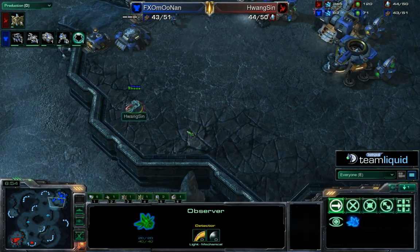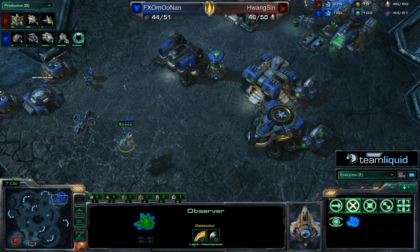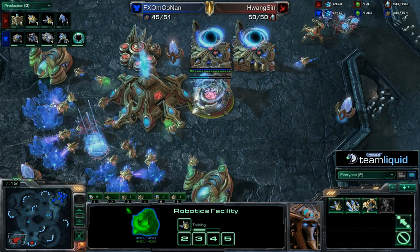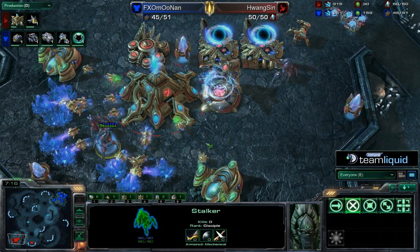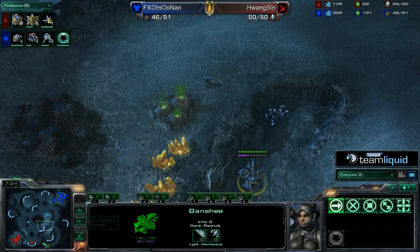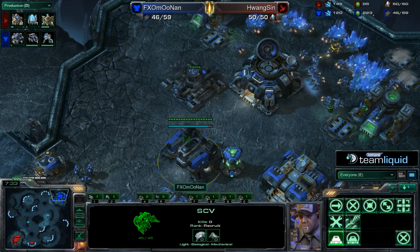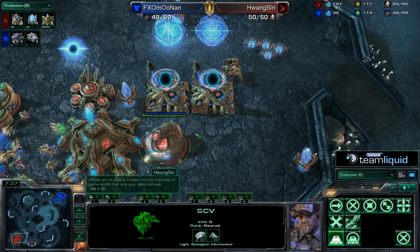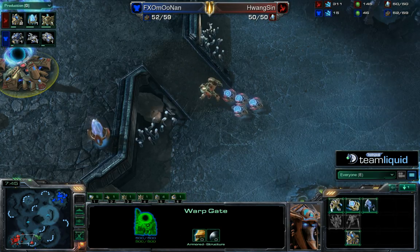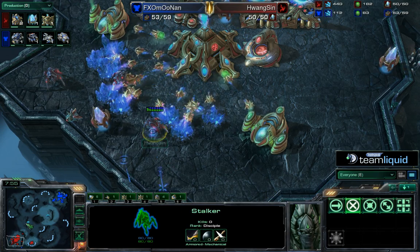It kind of works if you reach the Terran base when the observer scouts cloak and it's too late because you already have a cloaked banshee in your base, but now he easily has enough time to build a second observer. He's actually chronoboosting that out and rallying it back to his main mineral line, and warping stalkers into his main mineral line. This is not the greatest of positions for Moonen to be in in the mid game of game three.